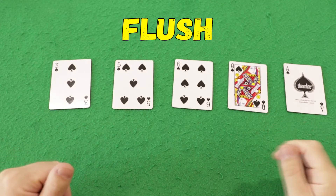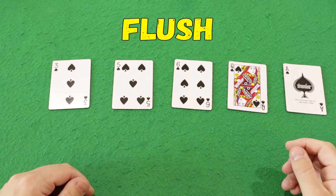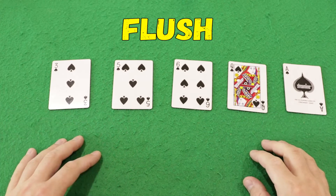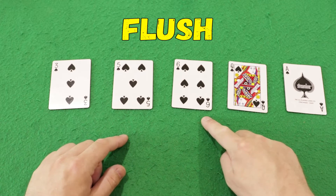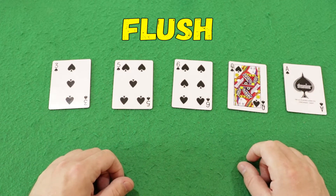The next combination is a flush. A flush is all 5 cards of the same suit. If you get 5 cards of the same suit, you are lucky — you have a flush. Note that all 5 cards are spades — this is a flush.